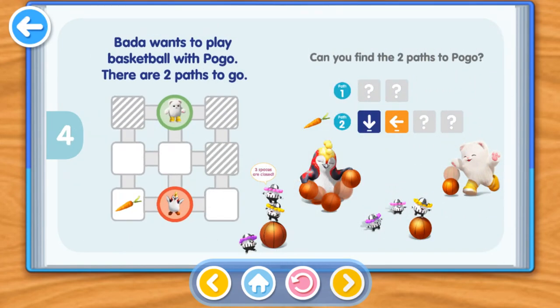Bada wants to play basketball with Pogo. There are two paths to go. Can you find the two paths to Pogo?